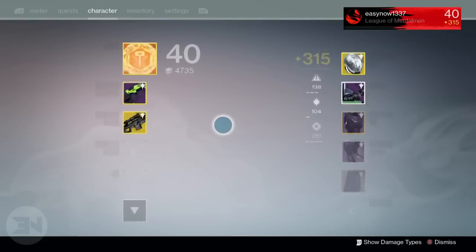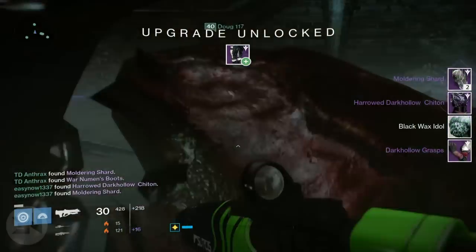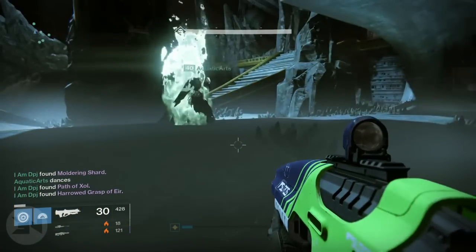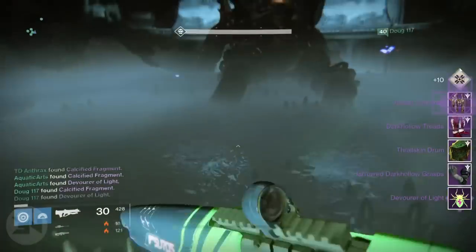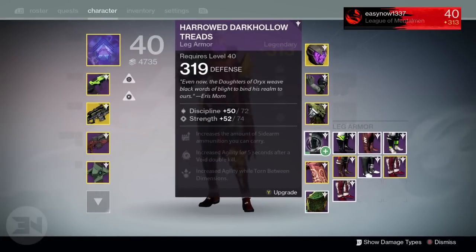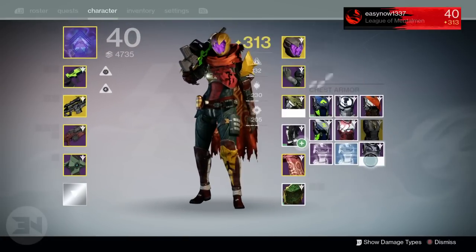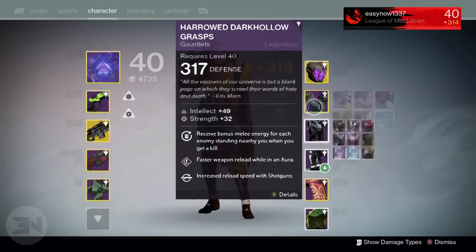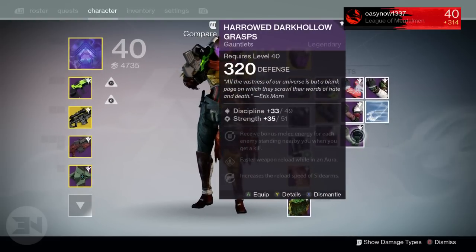For my hunter, I got my 320 artifact which I use. I also got a 312 chest piece, which I highly needed — I'd only ever had a 304 chest and never got anything better than that, so I was excited to get any drop over 310. I also got gauntlets at 320 where my previous ones were 317, so it wasn't a huge jump, but I just infused the 320 ones into the 317 ones. Overall really good drops, I'm really happy with them.